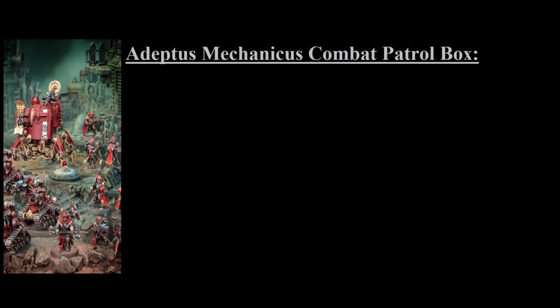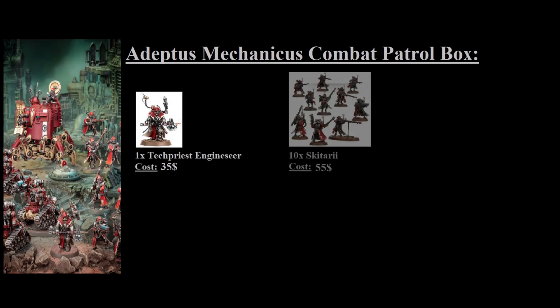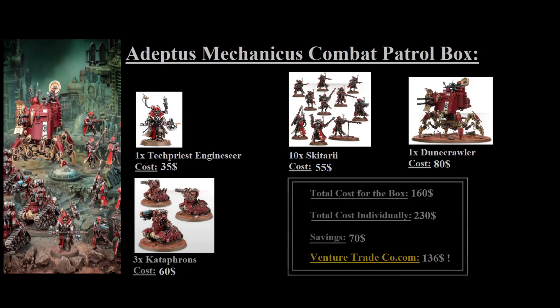So what do you get in this combat patrol? First, you get a Tech Priest Enginseeer, which would cost you $35 if bought individually. Then you get a unit of Skitari, which would cost you $55. You also get a Dunecrawler, which would run you $80, and then a unit of Kataphrons, which would cost you $60 individually. All combined, this would cost you a total of $230, however you can get it for $160 when buying the combat patrol, saving you a total of $70 — essentially getting that Dunecrawler for only $10.